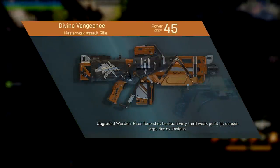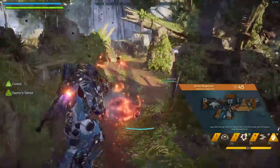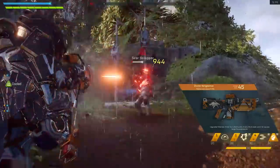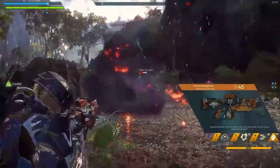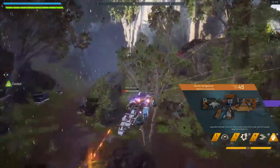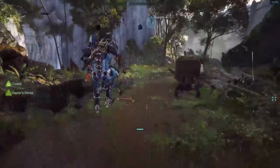Then of course we have Divine Vengeance — I've seen Arik's putting up a video on this because it is very good. Every third weak point hit causes large fire explosions. So if you hit a headshot or weak point on an enemy or boss, you'll do explosive damage to that target. It's hard to say exactly how much — maybe 5x or 10x your bullet damage — it depends on your build. If you're stacking for fire damage you'll do even more. Some weak points on bosses like the Swarm Tyrant are relatively easy to hit consistently, so that's a lot of damage if you use this weapon properly.